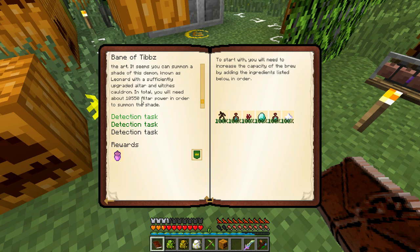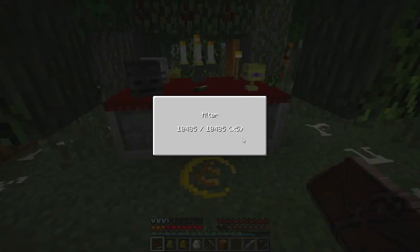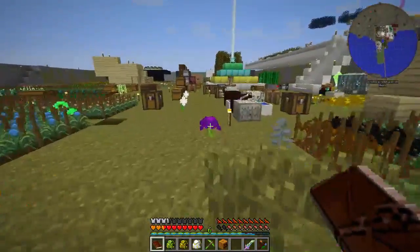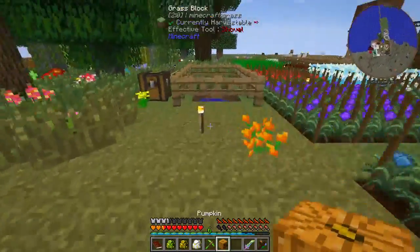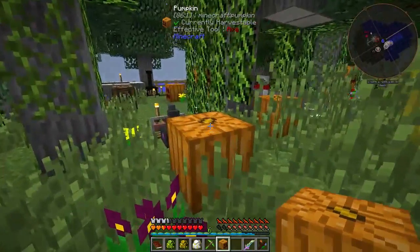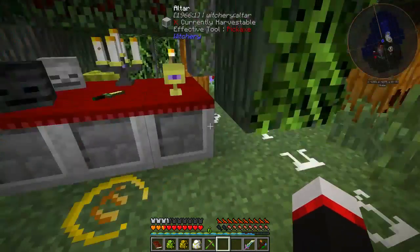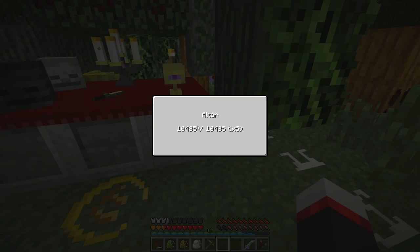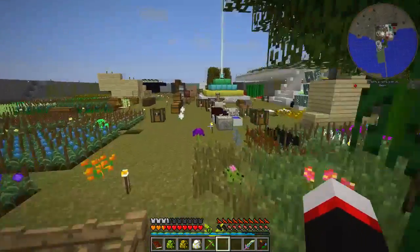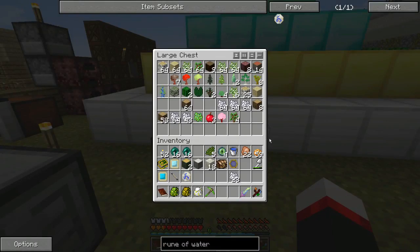I need 10,550 altar power and I have 10,408 — are you kidding me? Let's go get a tree. Let's put this sapling back down right here. Does that put it over 10,000? It may not have detected it yet. Let's put down some type of tree I haven't placed yet.